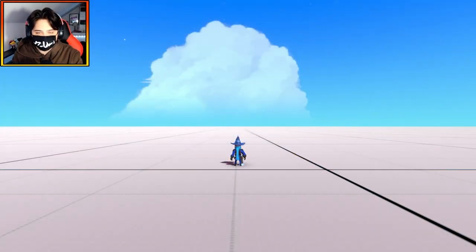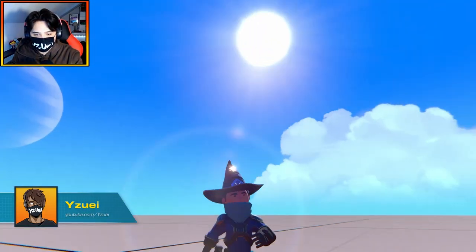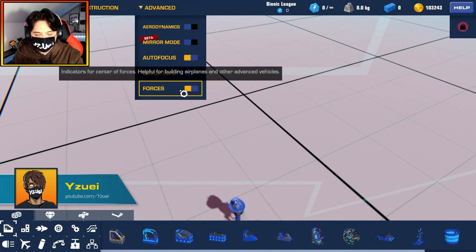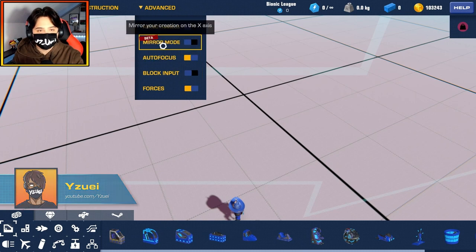Hello everybody, welcome back to another Trailmakers video. Today we're going to have a quick look at the forces in Trailmakers. Basically, the forces are this little thing here. If you go into advanced, we have this new visual forces indicator, and essentially this is here to make plane building a lot easier.